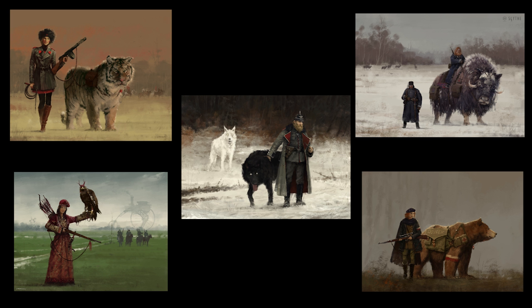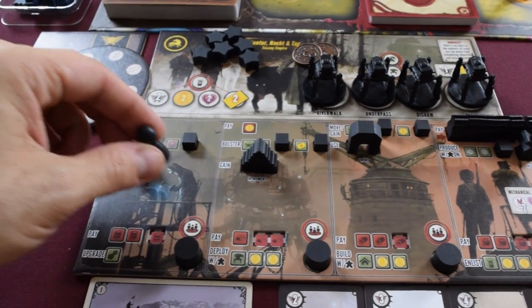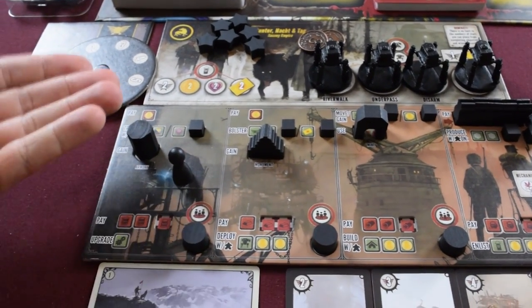In Scythe, you play one of these faction leaders, and you'll be randomly given one of these bottom cards, so that play is always gonna be changing a little bit each time that you get into the game. On your turn, you're just gonna take your little marker and place it on one of the sections on the board.